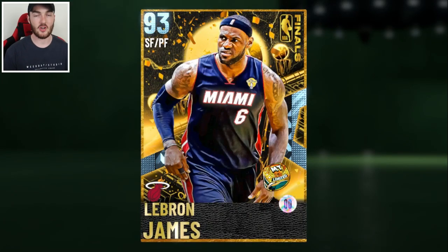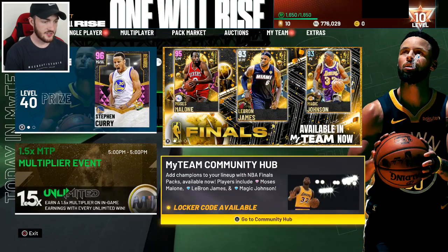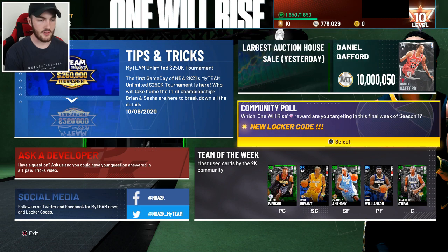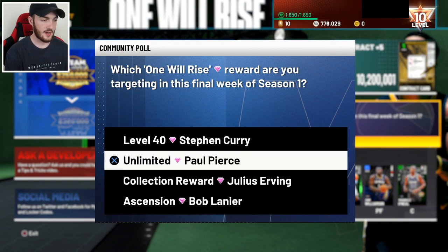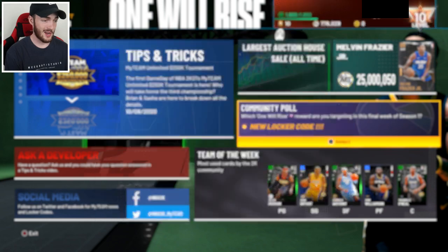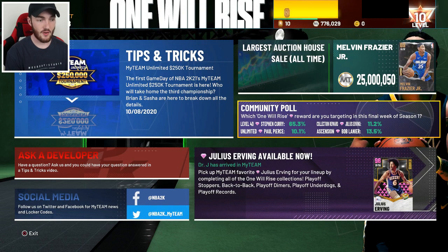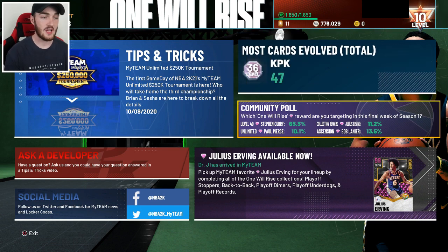I'm going to show you guys the first locker code — the MyTeam Community Hub locker code. It asks which pink diamond reward you're targeting in the final week of Season 1: Steph Curry, Paul Pierce, Julius Erving, or the Bob card from the ascension board. Honestly I'm grinding for none — I'm just going to hit Steph Curry. 65% of people are going for that pink diamond Curry. Haven't really bothered with that grind, but shoutout to those who have. That's the first locker code — it gets you a free token.